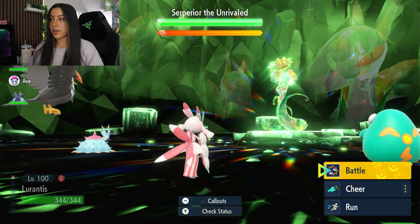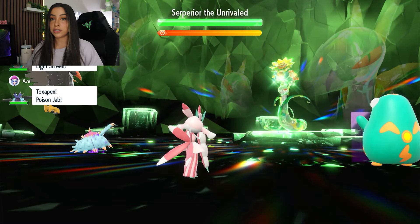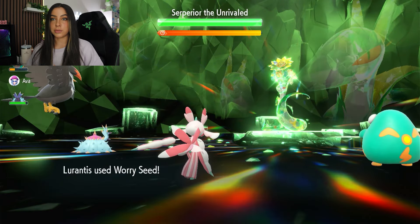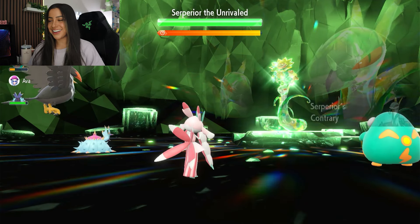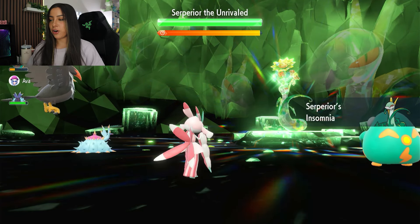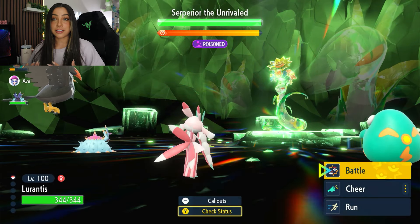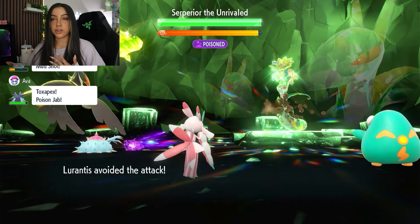Turn one, we are going to go ahead and set up Worry Seed. We can take away its Contrary ability and give it the ability Insomnia instead so that we don't have to deal with simply passing away in one turn. Now that it has the ability Insomnia, we are going to go for a Leech Life here just to start getting some physical hits in so that we can Terastalize.